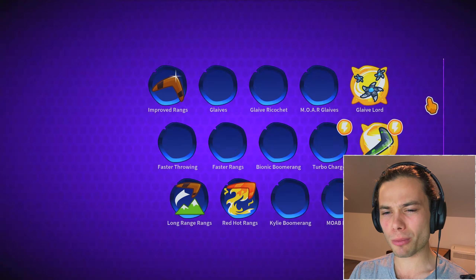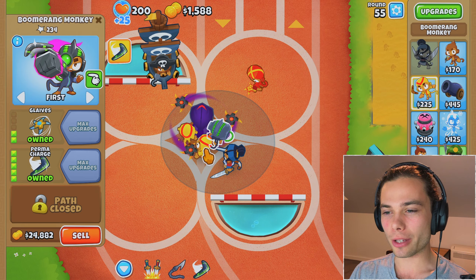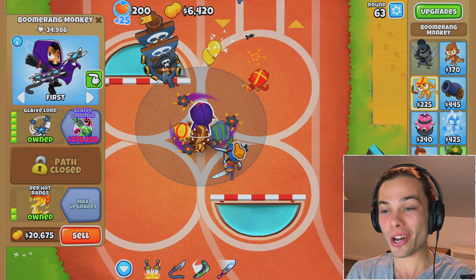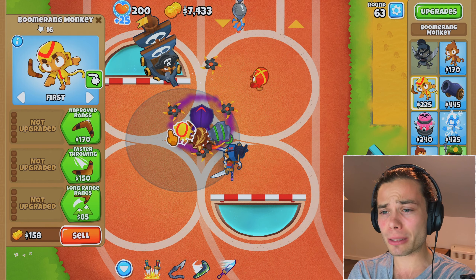I guess bottom path, top path, middle path is what it's going to be. Everyone can just go Glaive Lord. Permacharge in literally a second for you — there we go, that is now two of three already, which is just ridiculous. I don't know who I want to be pairing with turbocharge. I think it's probably glaives or red hot rings. I'll just go glaives — why not? That'll be fine.